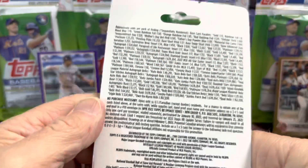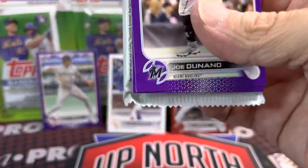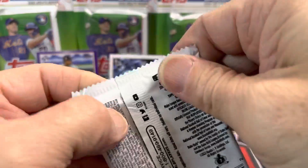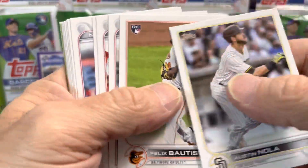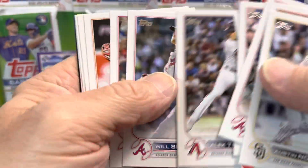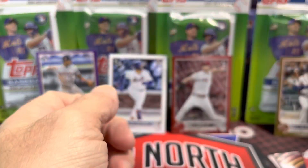If I didn't show these already, take a look — there are the odds on the back. We got a rookie here, but it is not the rookie we are looking for, and behind that an Archie Bradley. One more pack after this one. Thanks again for watching. What is this — another Julio Rodriguez? Back to back Julios. Got a whole bunch of those. They made so many of those cards that I just don't know if long-term they'll have any value at all. Juan Soto and then the Julio Rodriguez Stars of the MLB.